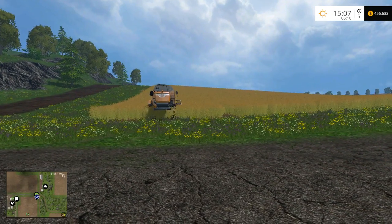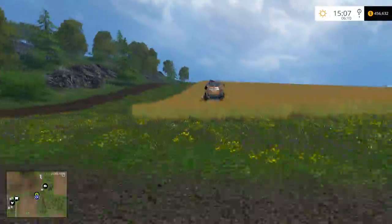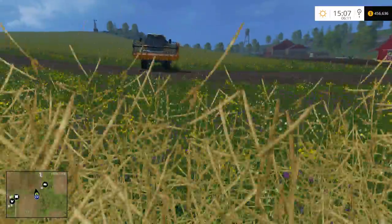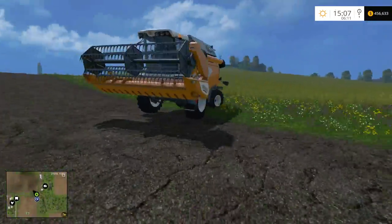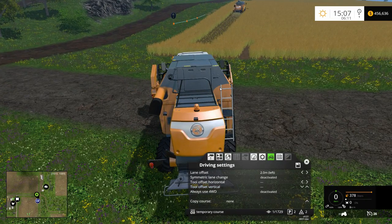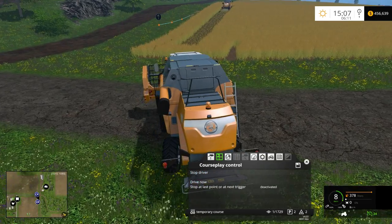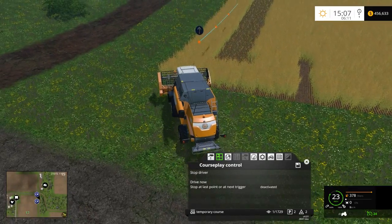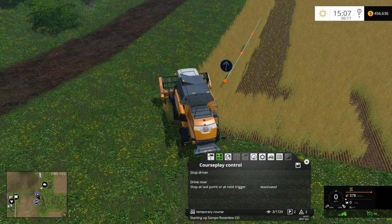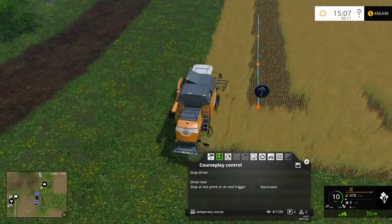He's going on his way. He skipped a little bit to start — that tends to be the case with CoursePlay for whatever reason. Normally I wouldn't start them back-to-back like this, but it gives you an idea of how it works. This second combine is going to go to the left, and once he's unfolded he starts and gets on his path.